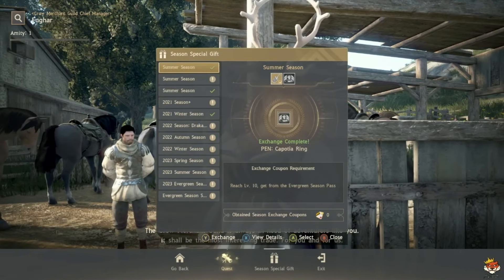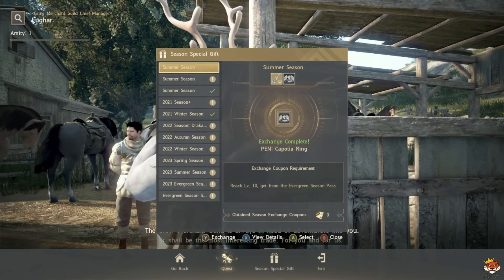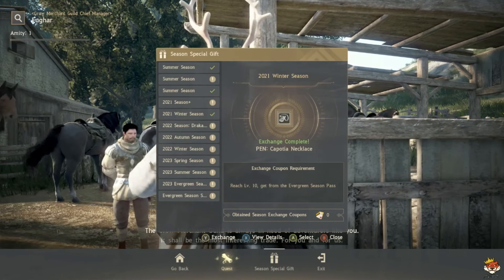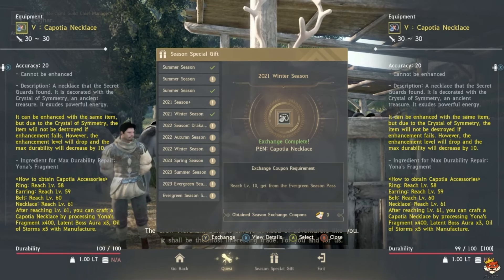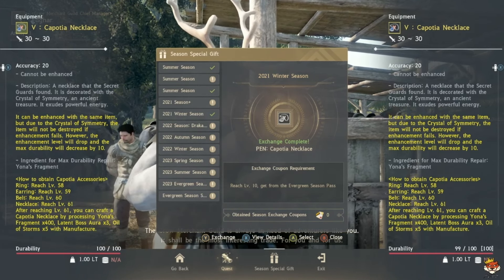For your first seasonal exchange coupon, go to a very specific one — the 2021 Winter Season — and get the PEN Capotia Necklace, which gives you 30 AP. It's better than your Tuvala and automatically pretty much completes your necklace slot for a while.